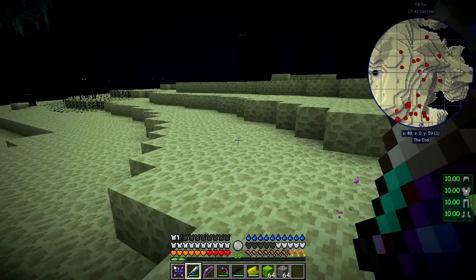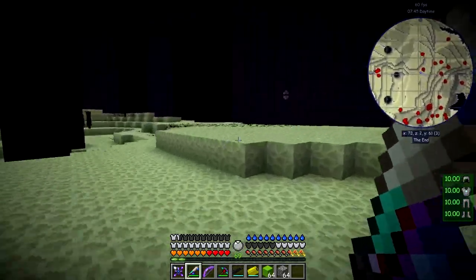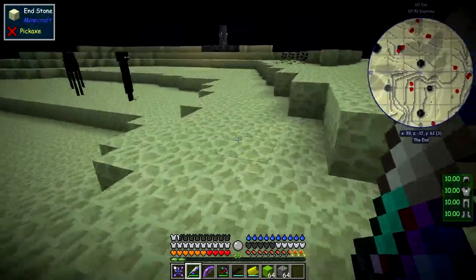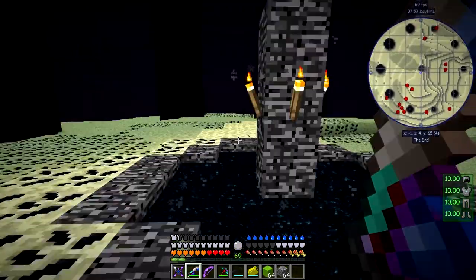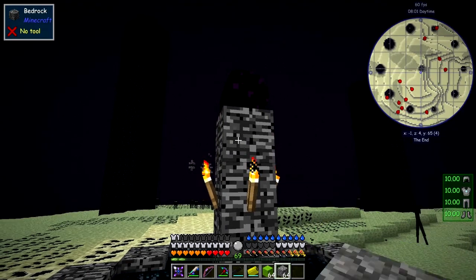Here we are again — let's go and find a teleport place. There's one over there. Actually, I haven't gotten the dragon egg yet, let's go and get that first because I keep forgetting to do it. Let's put a block of concrete down.